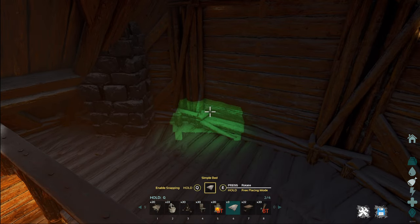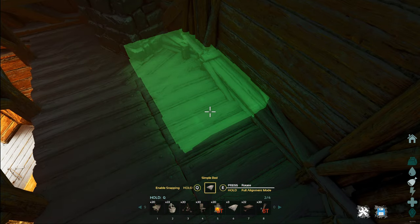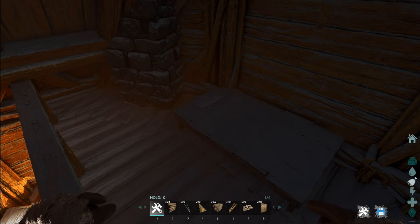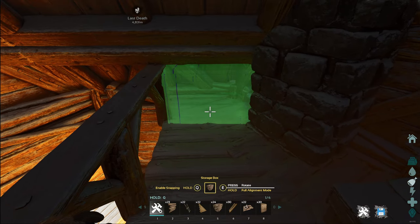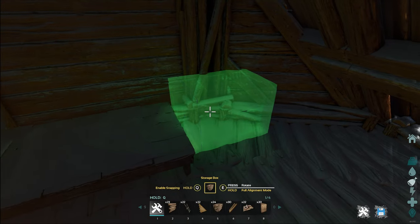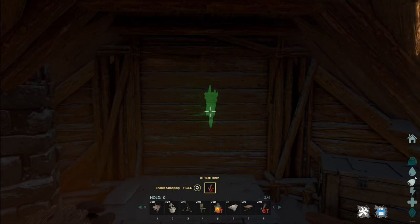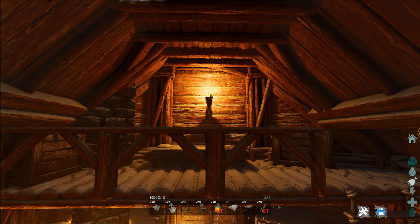Up here we'll put the bed in — full alignment mode works well. Press E if you're not happy with the snap points or orientation. Orient it so the pillow is up by the fireplace chimney. Alongside the platform with the bed, put a couple of storage boxes up here — one in this corner and one more over here, giving you nice storage in the bedroom area. Modded torches here but exactly the same model and shape as vanilla — they'll fit the same way, you just have to add your own fuel.